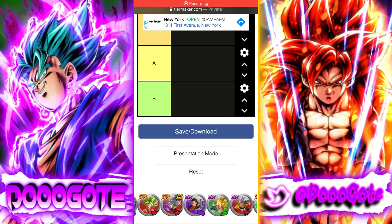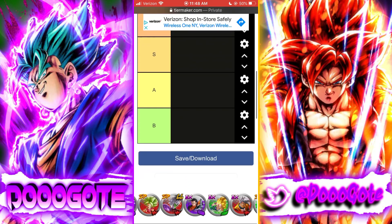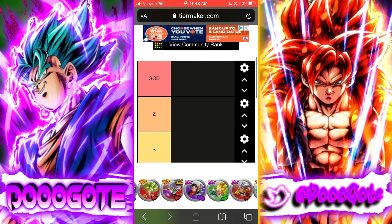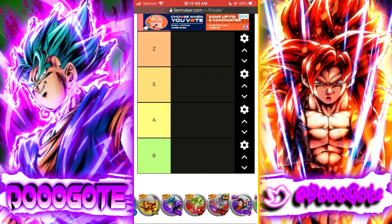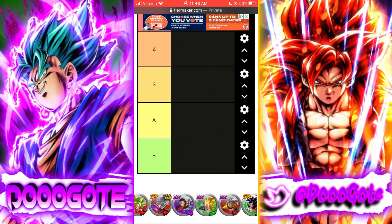In this one we're going to be doing an anniversary tier list — all the anniversary units rated on the list, even if they don't make Z, God, S, A, or B tier, they will be put somewhere on this list. So let's jump straight into it with the EXes. It's kind of weird — I don't know why Super Shenron Goku's there and Gogeta's all the way left, but regardless, EX Baby.